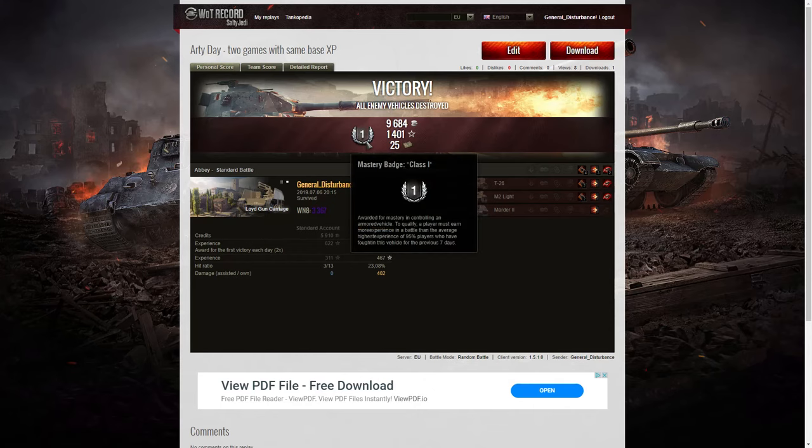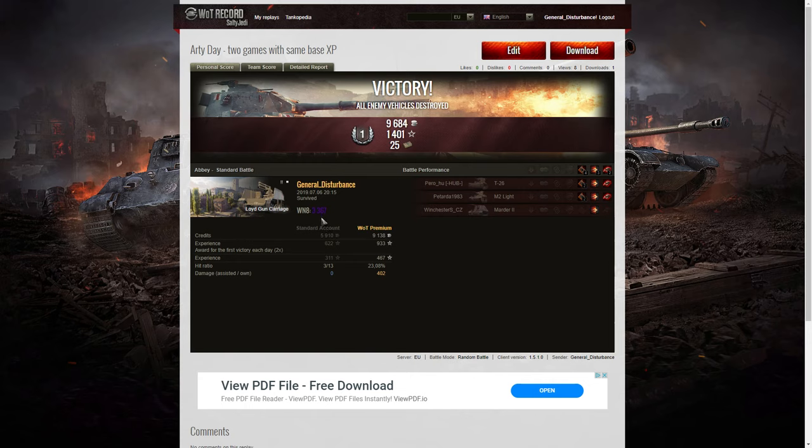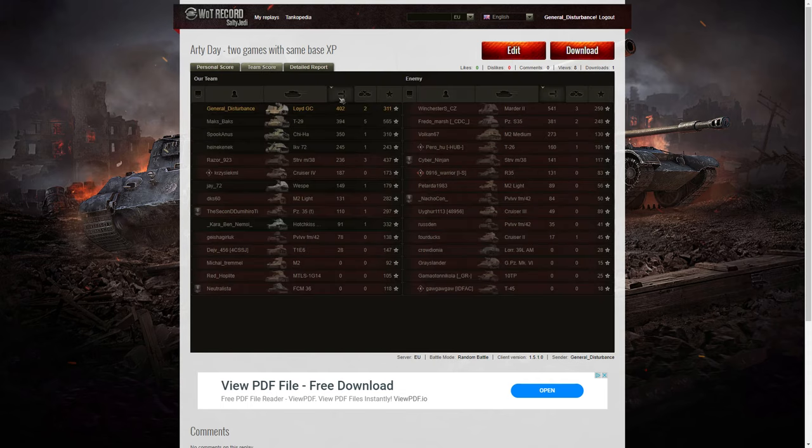Let's have a look at the end of battle stats. This one was a first class tanker, and surprisingly the WN8 was higher than the previous battle — 3,367 out of that one — even though I only got 2 kills. I did get the highest damage on my team, though not the highest overall — that went to the Marder 2, who got 541 hit points of damage. I got 402, and then the T29 on our team with 394. He also managed to get 5 kills. The Strv M38 got 3, so did the Marder 2, and I only managed 2 kills in the end.